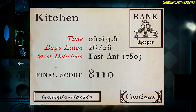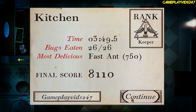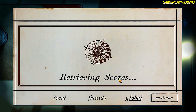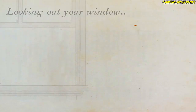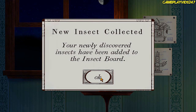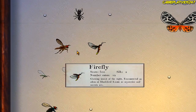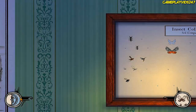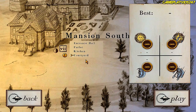Let's continue on here. Rank: Keeper. Bugs eaten: 26 out of 26. Final score: 8,110. How good did I do globally? 12th place — I'm happy with that. New insect collected — your newly discovered insects have been added to the insect board. That's a lot of insects. You can even zoom in on them, that's pretty sweet. 31% complete. What's next? Courtyard — I reckon we'll do that in the next part. Thank you very much for watching, I really hope you have all enjoyed. Please remember to hit that like button. See you all around.